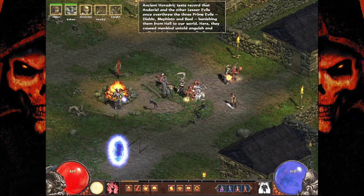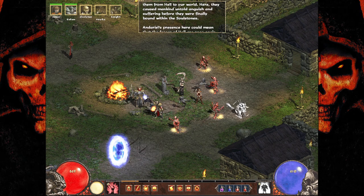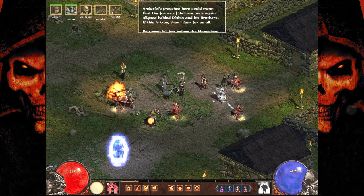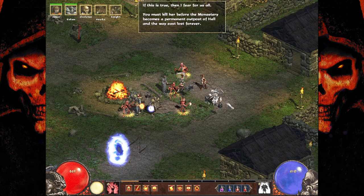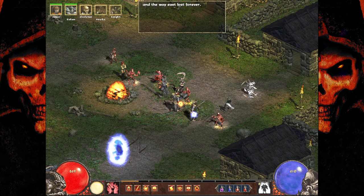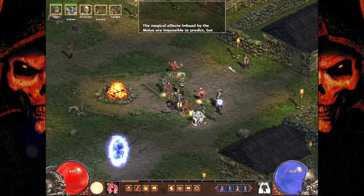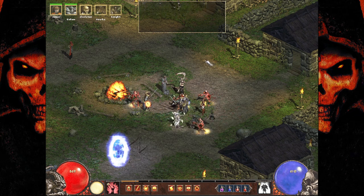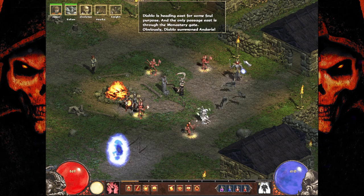Ancient Haradric texts record that Andariel and the other lesser evils once overthrew the three prime evils — Diablo, Mephisto, and Baal — banishing them from hell to our world. Here, they caused mankind untold anguish and suffering before they were finally bound within the soul stones. The magical effects imbued by the Malice are impossible to predict, but are always to the good.